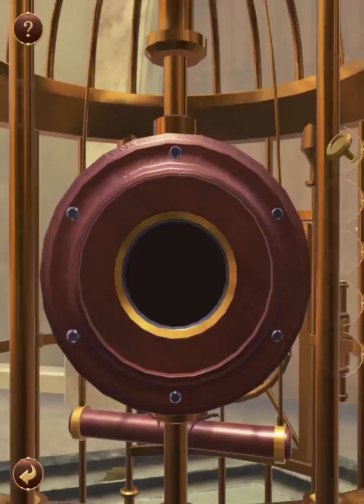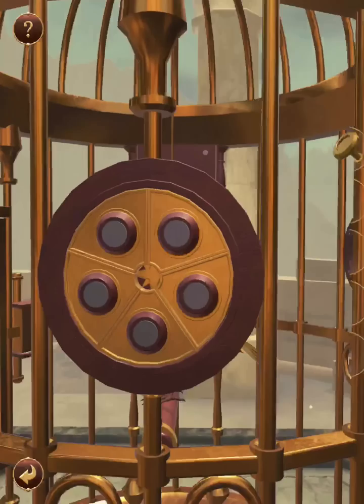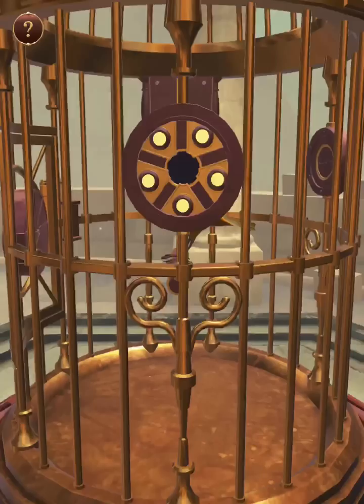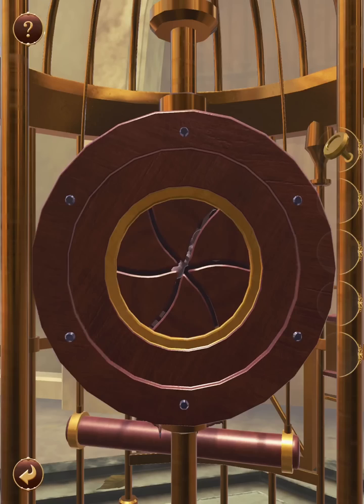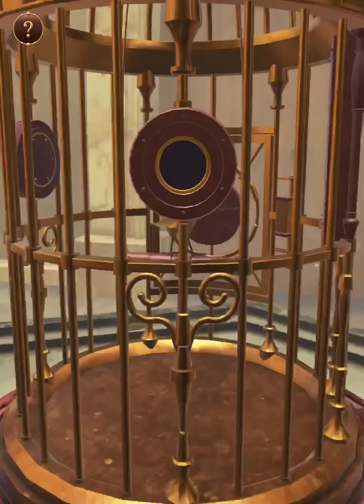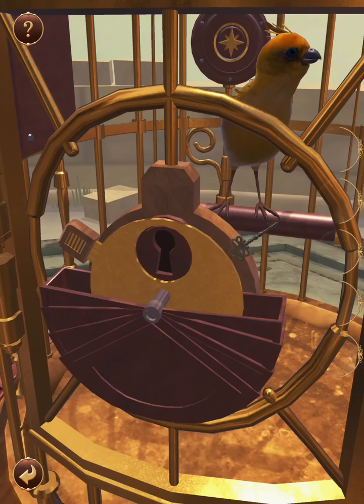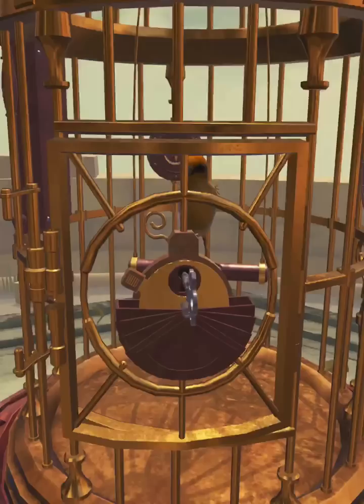Yes. Come here. Alright, so this is trial and error — it goes like this. Take that. Now come here. Take the key. Almost done — it's a quick one. Just turn this, use the key. And that's level seven.